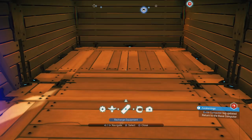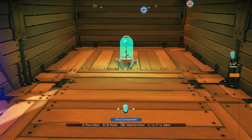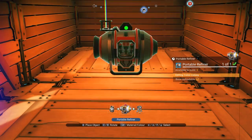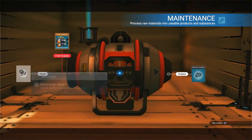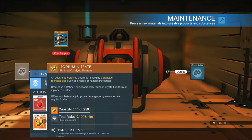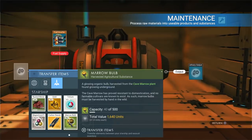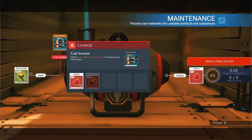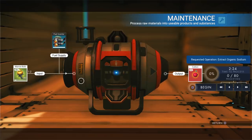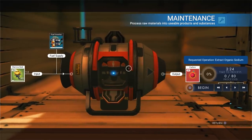Grab your refiner and place it down so that you can place at least one refiner behind it and one refiner in front of it. Now open up that refiner and put the item that you want to duplicate. We're going to go with 40 marrow bulb, so I'm going to pop that in there. You still need to make sure you've got carbon, and if you need to make the actual refiners, you need 30 oxygen and one metal plate. Once you've done that, exit out - do not press begin, do not try cooking anything.